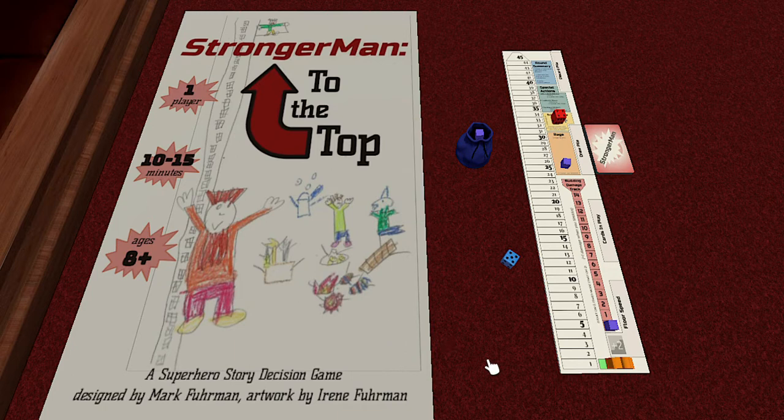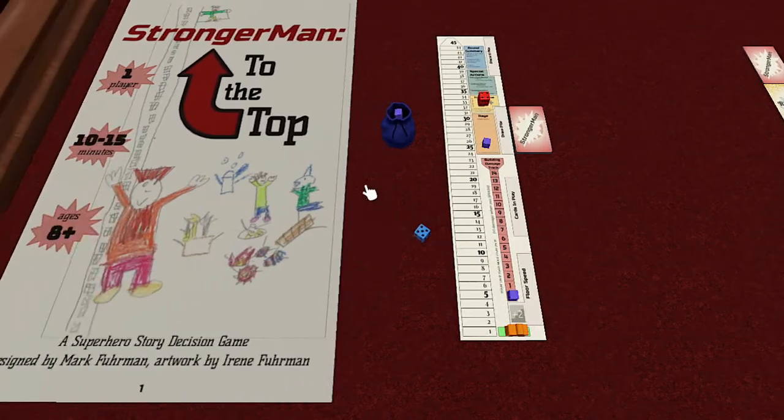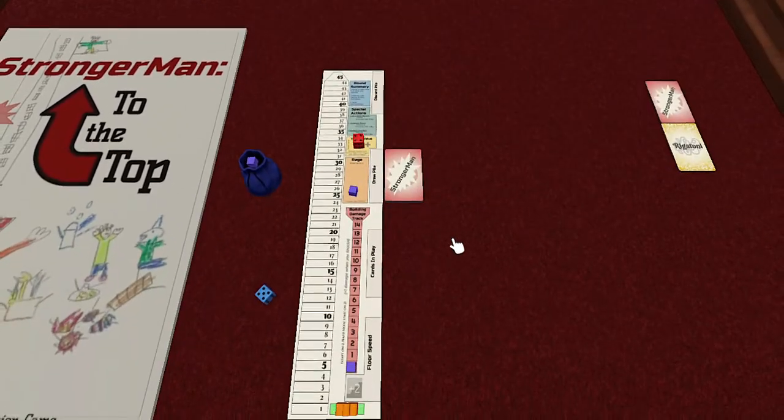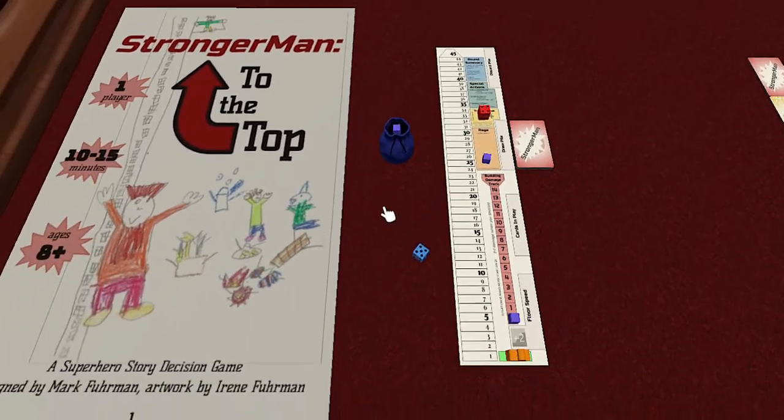This game is a story-driven game. We've got a deck of cards that play out the story of what's going to happen as Stronger Man races to the top of this building, all the way up to floor 45 to try and catch the villain. The villain's name is Rigatoni - he's a noodley character, kind of a villain who likes to create dastardly machines made out of food. If we do not get up to floor 45 before this deck runs out, we lose.